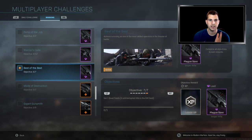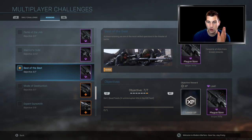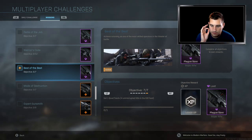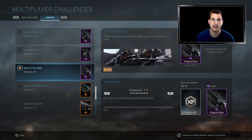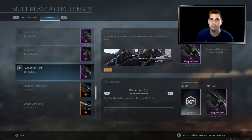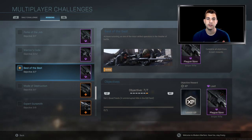Last but not least: get one quad feed — four uninterrupted kills in the kill feed — and this is the one you can't unlock. I have so many clips of me getting a quad feed and I still haven't unlocked it. I stayed up so late last night going for this. They released an update that apparently fixed it, I downloaded it, came back this morning, gotten three quad feeds this morning and still haven't unlocked the damn sniper.